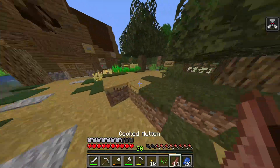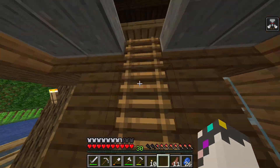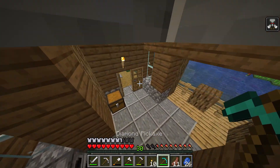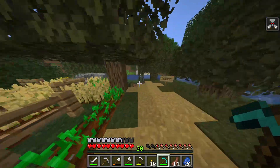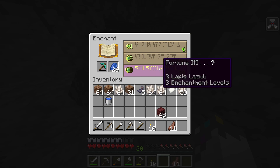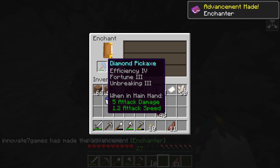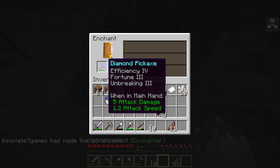Just got to level 30. It's now time to get my diamond pickaxe — I got the lapis, I got level 30, enchants on the table, and now let's see what we get. Unbreaking 3, Efficiency 4 — let's go! That's probably just about the best roll I could have got.